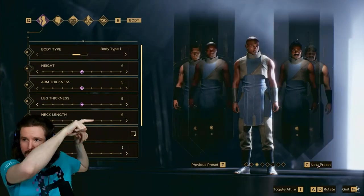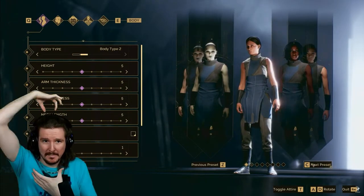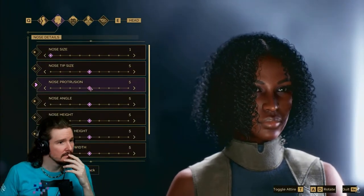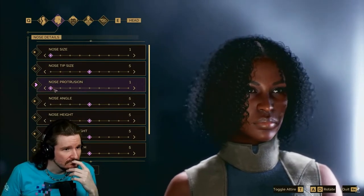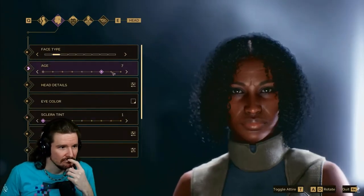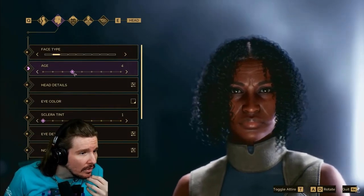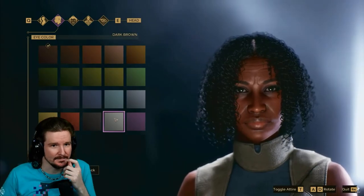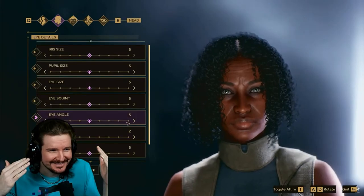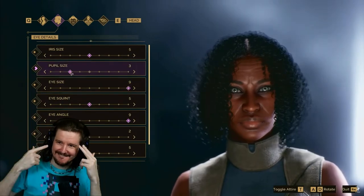The first thing you'll do is choose your preset avatar — some of these are heavily inspired by the Denis Villeneuve movies. Once you've chosen a base visual look, you can move into the depths of character creation and make choices about how your character feels, both in terms of age and a plethora of physical attributes. The goal is to really allow players to fulfill their fantasy of living out their dreams on Arrakis.